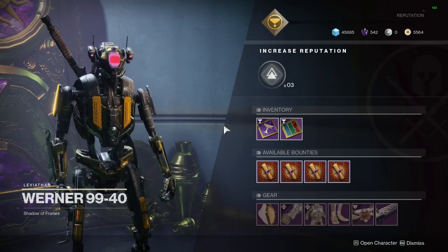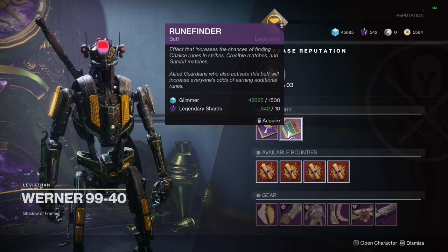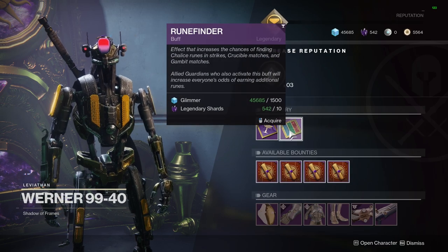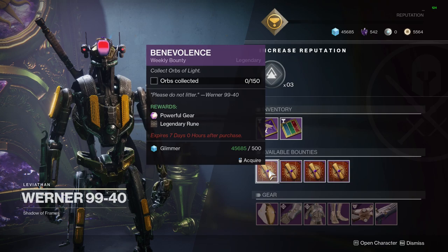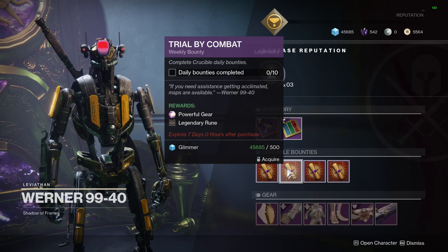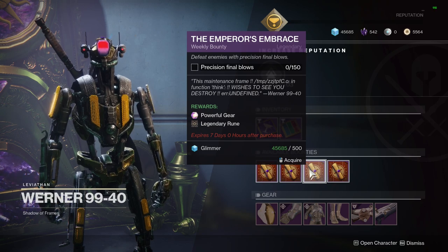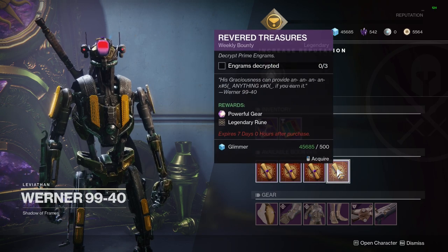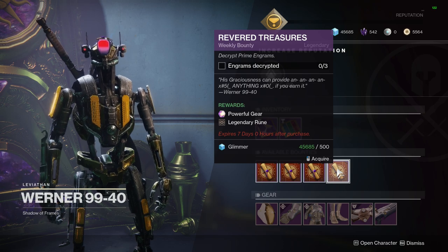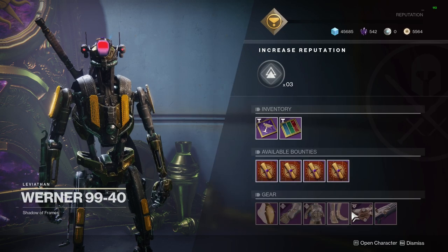Heading over to the Nessus Barge, we have Werner 99-40 and his inventory has reset. We have a few consumables for the week — the Wealth of the Emperor and Room Finder if you need those. The bounties this week are: Benevolence for collecting orbs of light, Trial by Combat for completing daily Crucible bounties, Emperor's Embrace for defeating enemies with precision final blows, and Reverted Treasures for decrypting free Prime Engrams. These are weekly bounties and each grants powerful gear, so they're really worth doing.